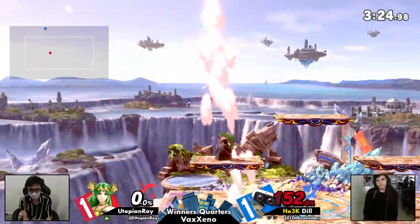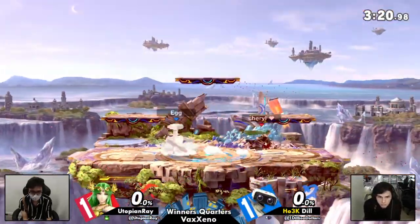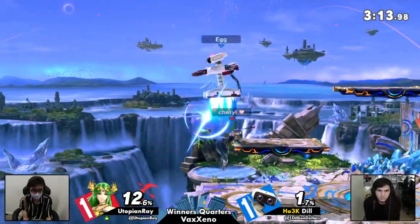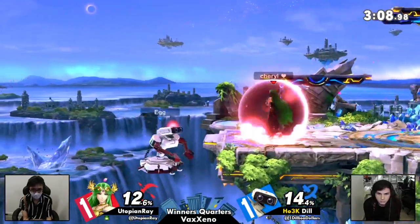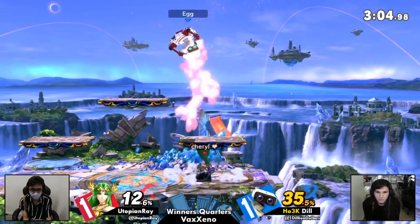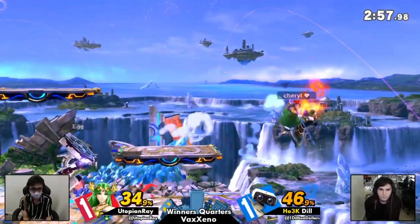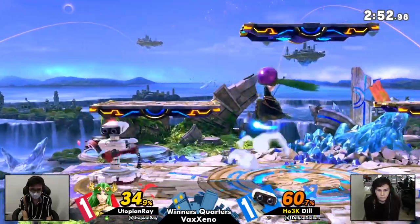Utopian Ray moved over to threaten with the back-throw at the ledge, then chased the option that was meant to prevent that — very smart play from Ray. He's so good at paying attention and adapting in neutral; if you have a habit that can be exploited, by the end of the set it's going to be exploited. Now another chase situation — Dill opts to reset at the ledge. Some percent taxed on, and now back to neutral.